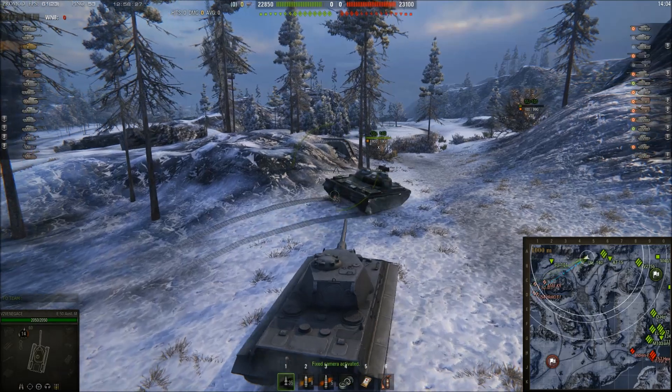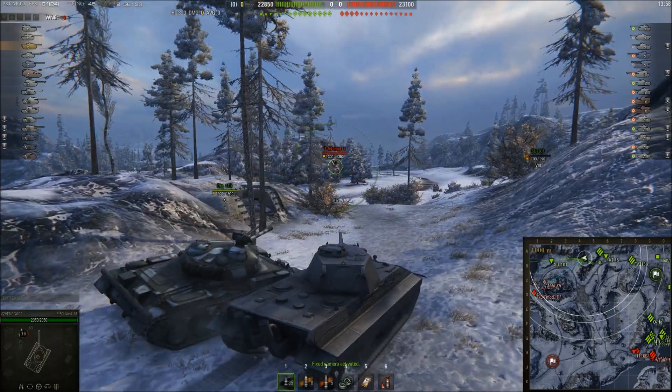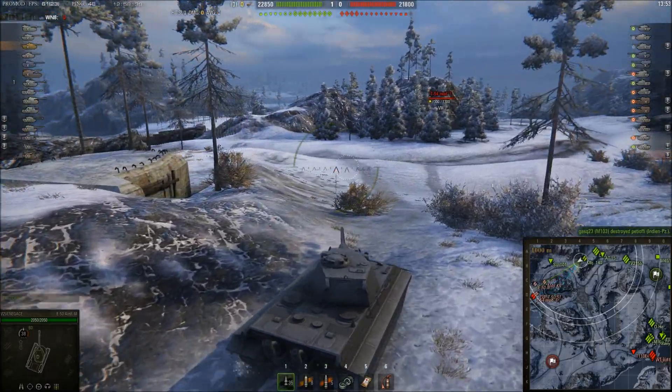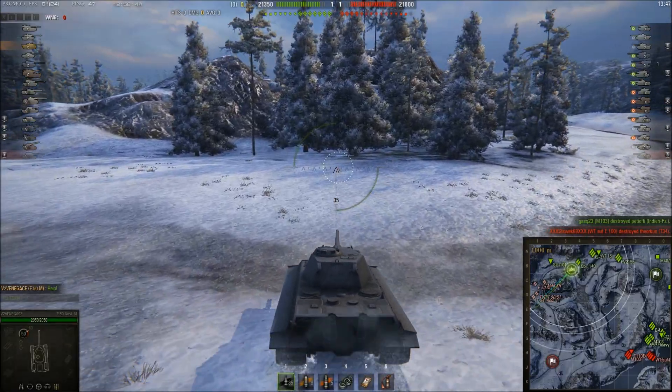I'm taking this side of the map with an Object 140, the SU-100, the AS-3, and the AT-15. I noticed there are a lot of enemy medium tanks on the other side of the mountain and none of them are pushing, so I'm deciding to push forward and take a better position.